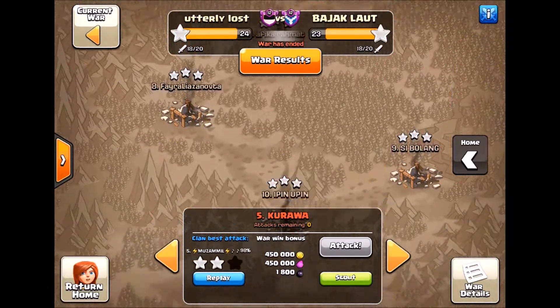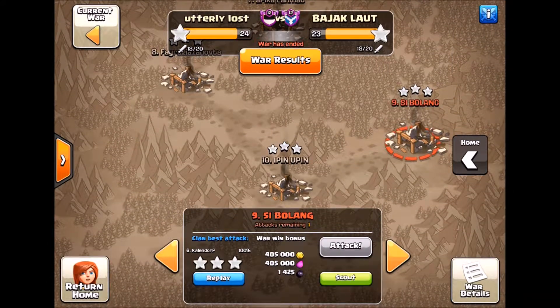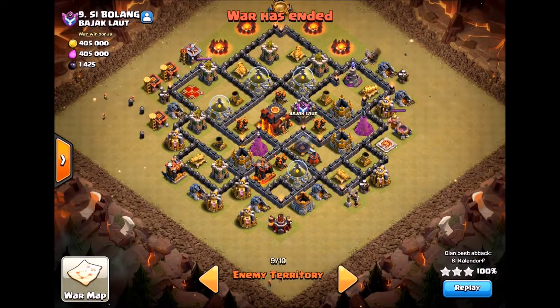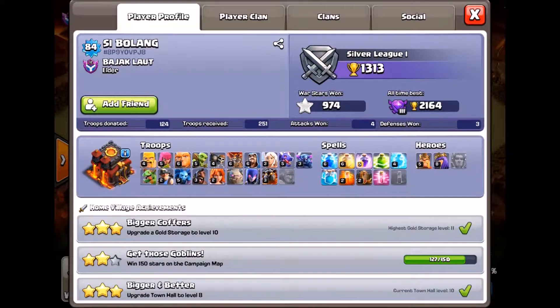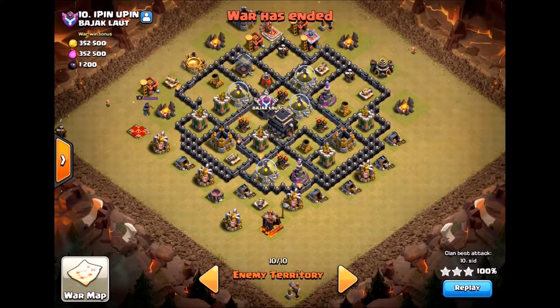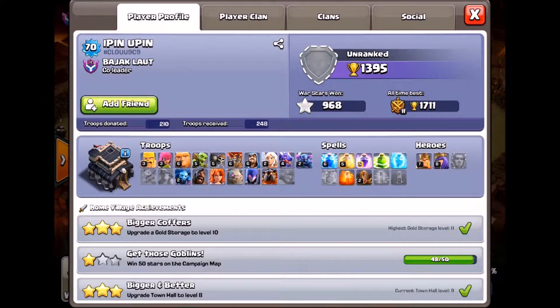Their next two bases were town hall eights, and then their number nine is back to being a town hall 10 with town hall eight defenses and town hall nine to ten troops. Their bottom base, paired with one of our three town hall eights, was a town hall nine with about town hall seven defenses and a mix of town hall nine and lower-level troops, even some town hall seven troops.